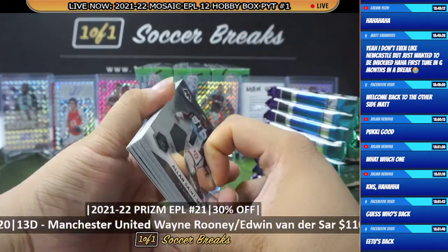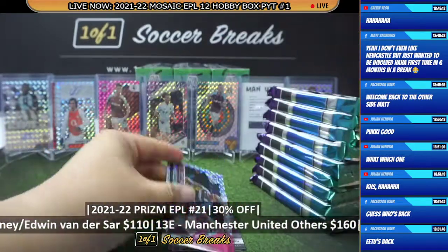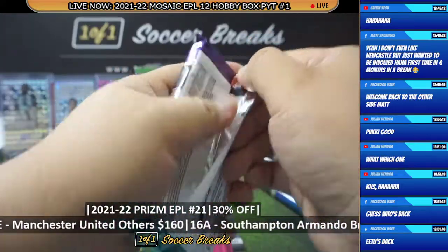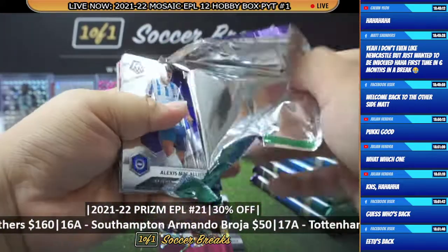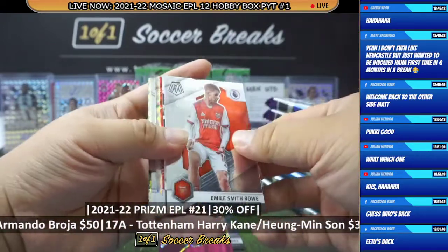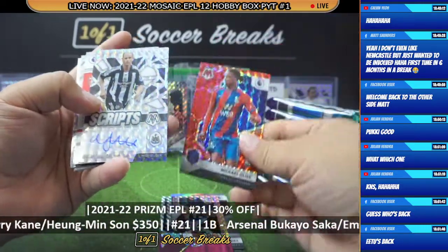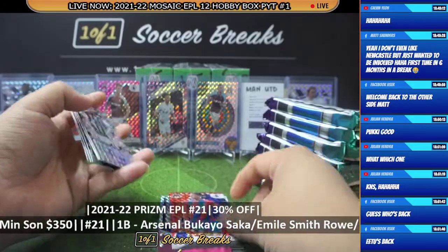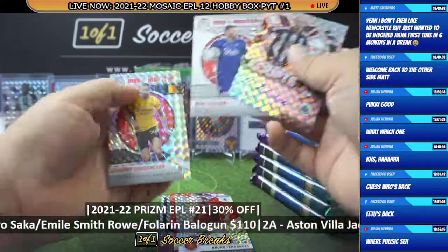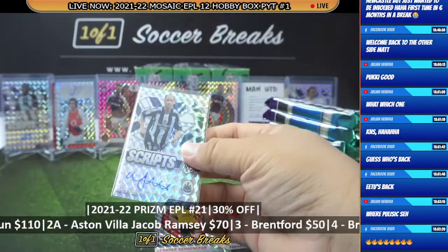Guess who's back, back again! Martha Vidra, Trevor Chaloba, and Ashley Young. Spots in Prism are waiting for you! Another autograph — and how about an autograph for another Newcastle auto! Nicky Barone over Donker — wow, Nicky Barone autograph for Newcastle!